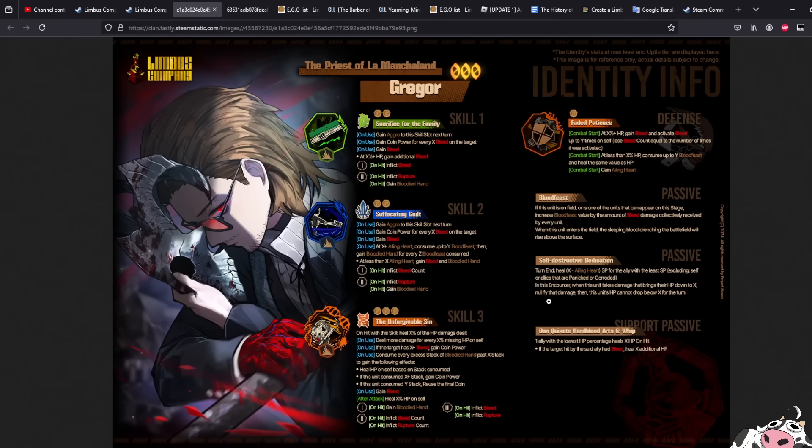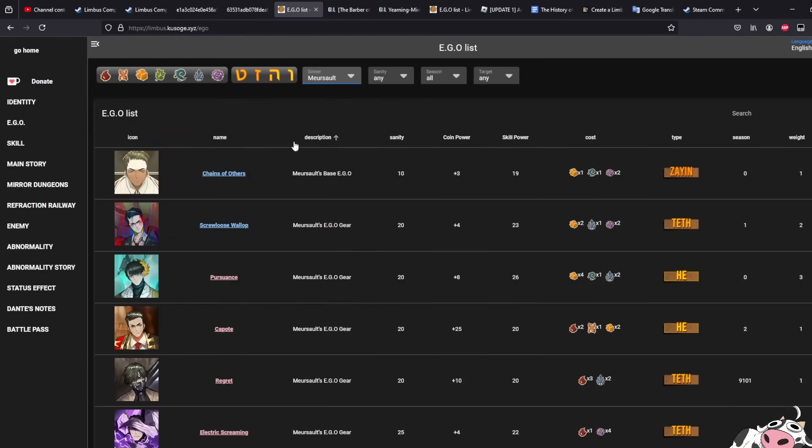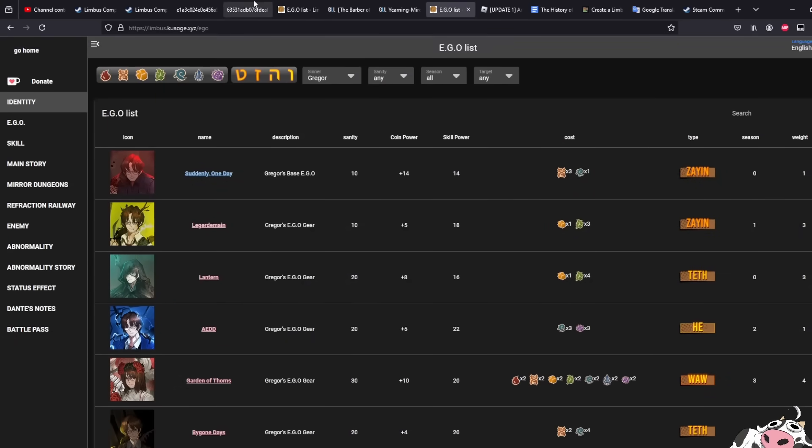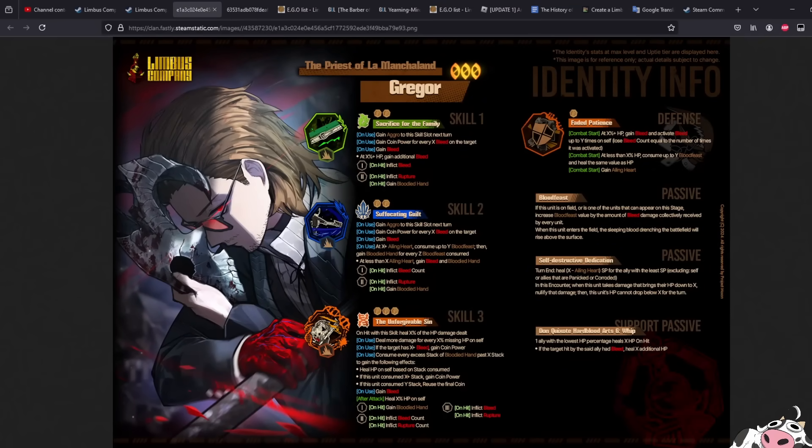Anyway, that's really all I have for this character. We have to wait for the numbers to truly understand whether this character is going to be really good. I'm guessing it will be, because Project Moon knows how to cook their IDs now — they look very interesting compared to before. Gregor will be a very important part of the blood fiend gang in the future, and his Rose Gregor Ego might be a little bit more interesting as well. Thanks for watching, leave your comments, and see you guys next time!